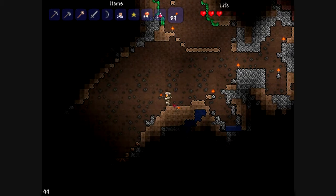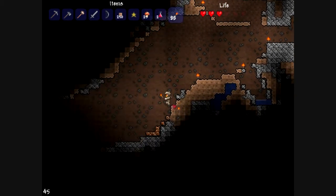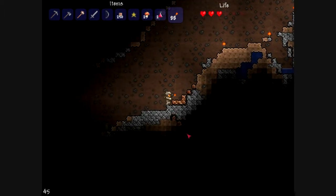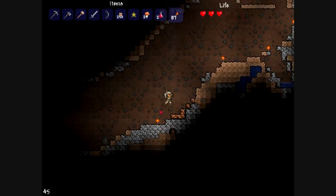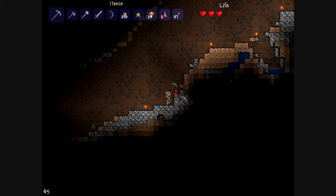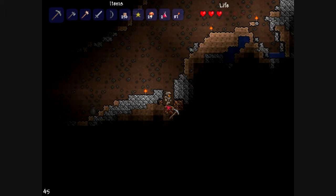Now we're starting to get into an unexplored part of the cave, and it looks like there's starting to be a bunch of different ores. There's some copper buried there, and there's some copper right on the surface here. So we're going to mine this copper. There we go. Then we're going to mine straight down — and there's a bunch of copper down here.